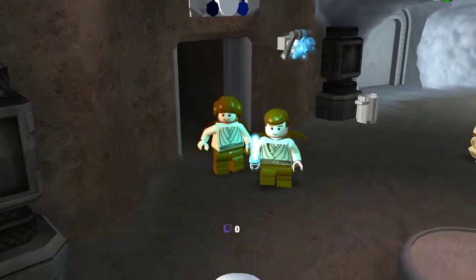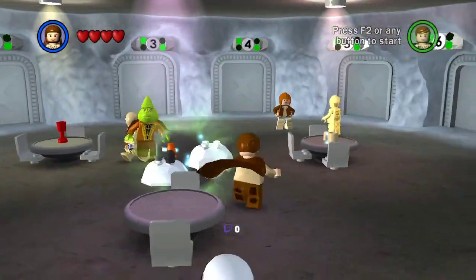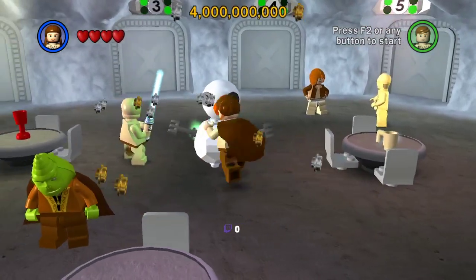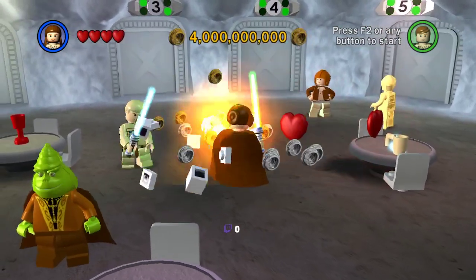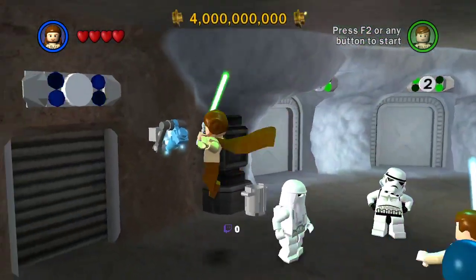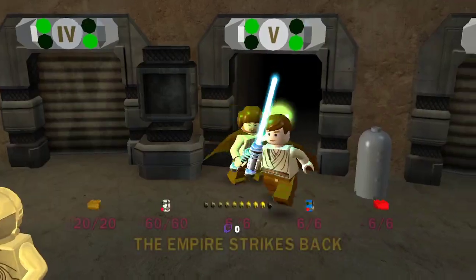Episode 5 has a snowman. You can actually see the snowman model loaded out of bounds somewhere. But yeah, it's just a snowman — you build it and you can destroy it. That's it. It's really not as cool as it sounds.